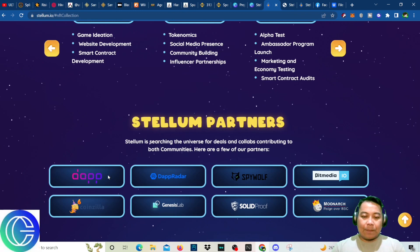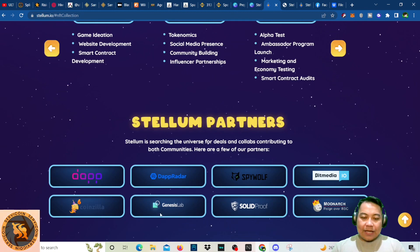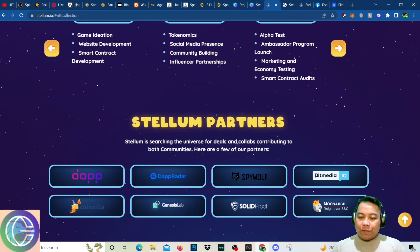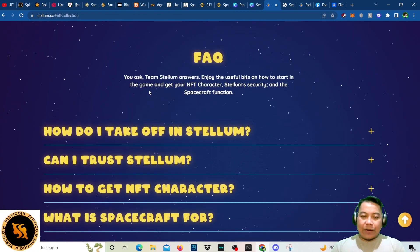Stellum's partners include DappRadar, SpyWolf, BitMedia, Coinzilla, Genesis Lab, Solid Proof, and Monarch. Make sure to check on these.